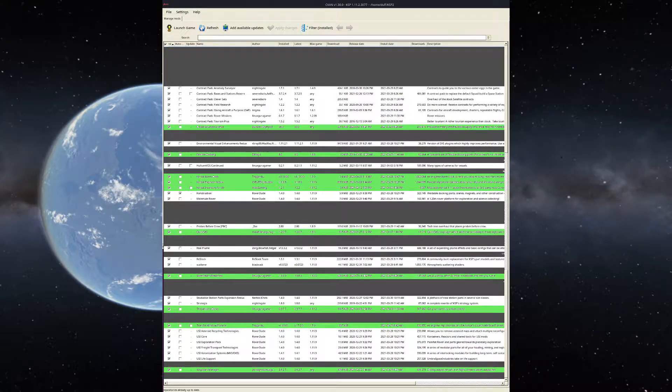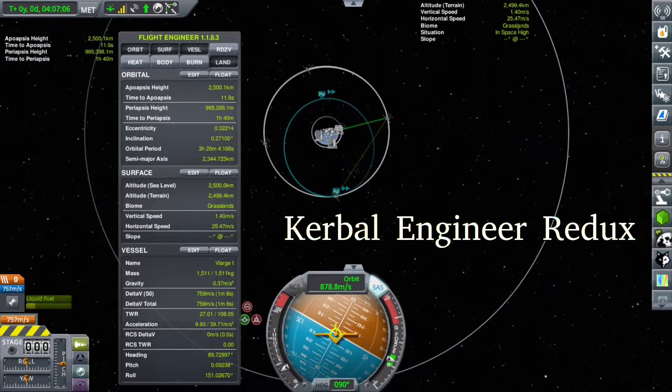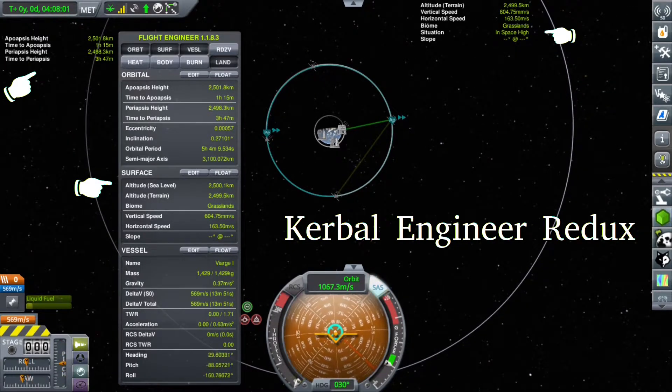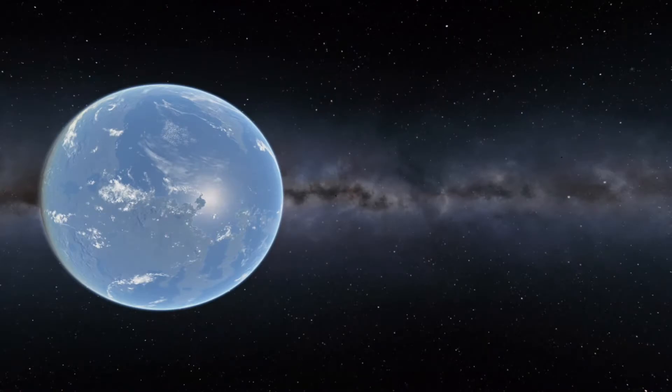First is Kerbal Engineer Redux, which you've certainly seen if you've watched any of the videos. It's the mod that provides all these readouts that you see — things like how fast we're going, what biome we're over, how much thrust-to-weight ratio our vessel has, the details of our orbit — all those things that we really want to have available at a glance.